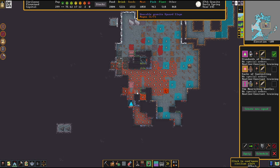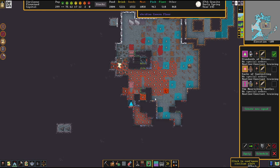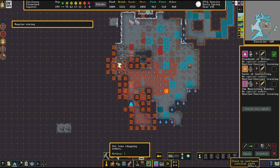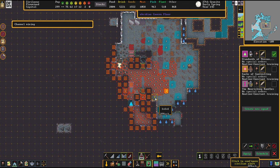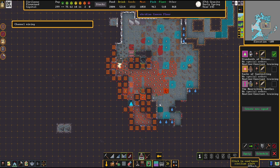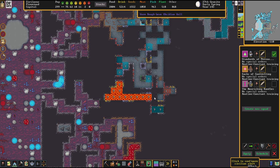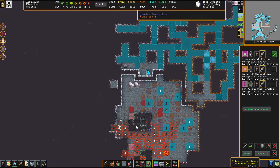We can already punch a hole into the ground someplace. Your dwarves are smart enough to not kill themselves by stepping into magma, so we can safely just smack open another one of these pockets to get past these problems faster.